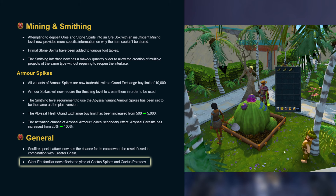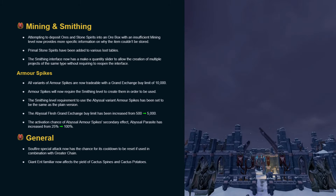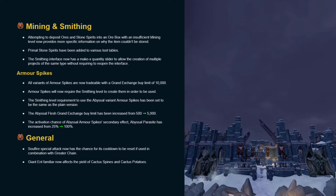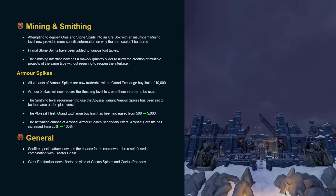Giant Ent Familiar now affects the yield of cactus spines and cactus potatoes. And that's it for this week's patch notes. I would like to see them implement what they've done for primal stone spirits to the rest of them — it could make them more valuable and sought after by adding additional effects that would generate more XP per hour.